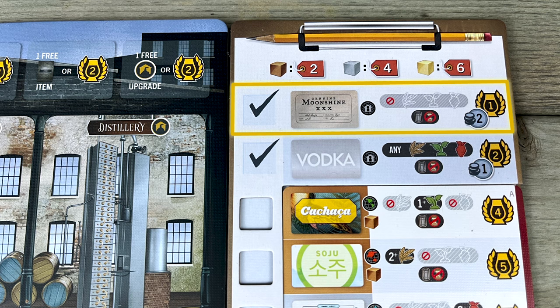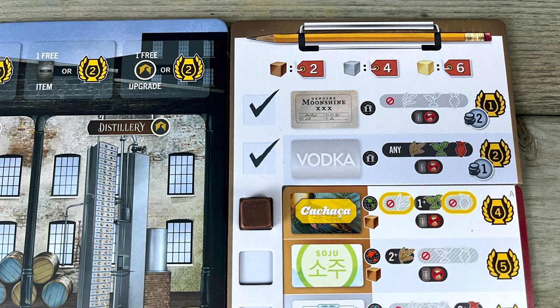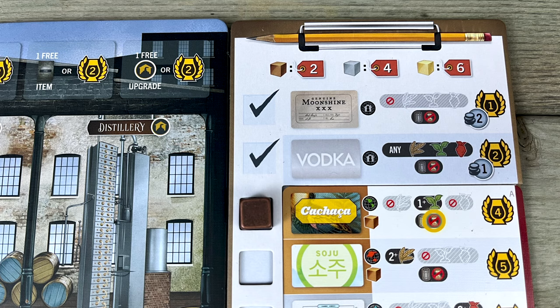The recipes get more and more demanding the farther down the list you go. To make Brazilian cachaça, after paying to learn it, your stack has to contain at least one plant sugar and must not contain any other type of sugar. It has to be brewed in a metal barrel and you can't age it. But Chinese baijiu requires at least three grain sugars and can't have any other types of sugar in it. You have to brew it in a clay barrel, and you have to age it in your warehouse for at least one round. It's worth big points, though.